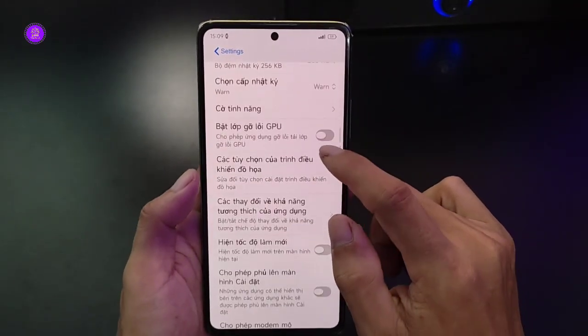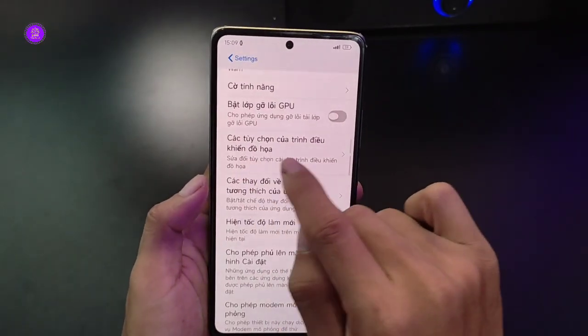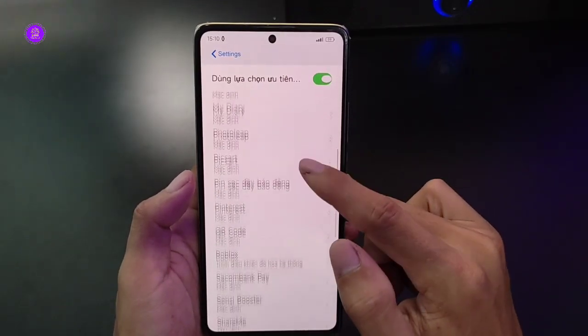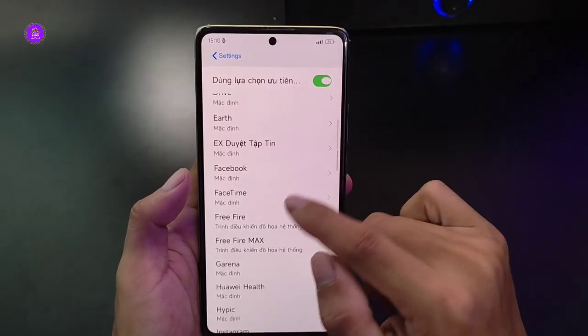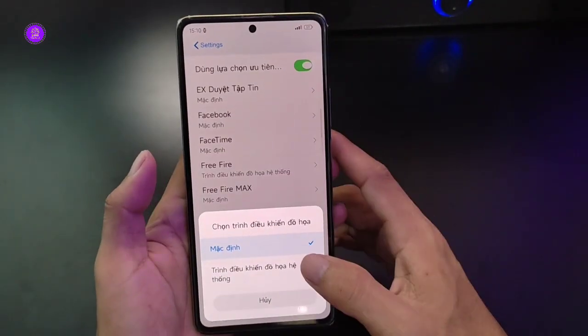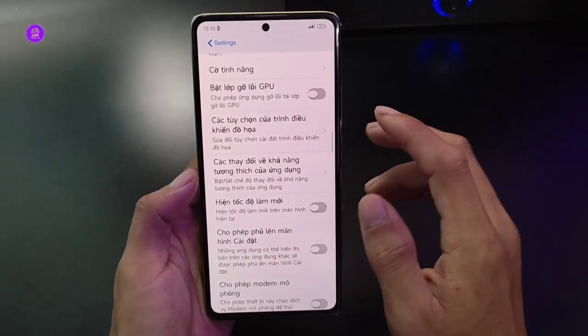Tìm chỉnh thầu quả - cách thay đổi khả năng tương thích ứng dụng thì cái này không cần. Các thị chỉnh trình điều khiển đổ họa - anh em bấm vào, chọn game mà anh em muốn bật. Ở đây mình sẽ kiếm Wi-Fi. Nó để mặc định như thế này thì anh em chọn để trình điều khiển hệ thống. Chơi game nào thì bật game đó.